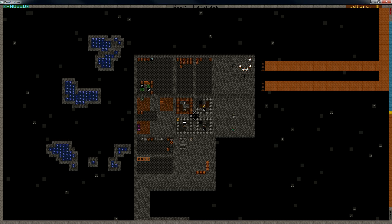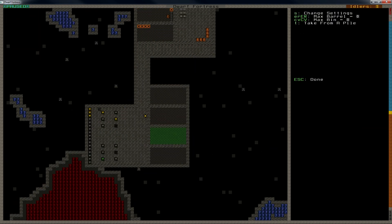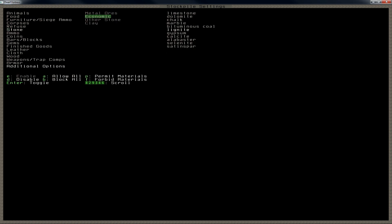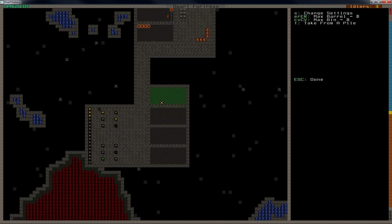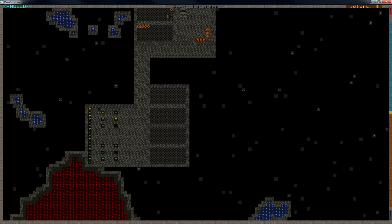Hello everyone and welcome back to Let's Play Dwarf Fortress with me, Tivek. We left off last time by designating these stockpiles down here, with some Lemonite in the one there, and it was Lignite — we put the bars for the Coal and for the Iron I believe. We will be expanding these stockpiles and we will start looking for flux stone so we can make steel.